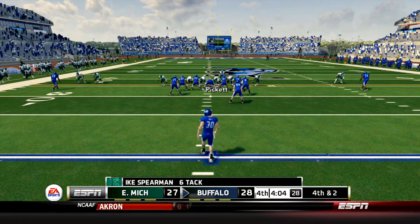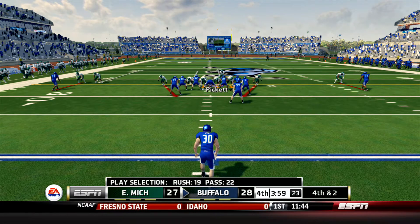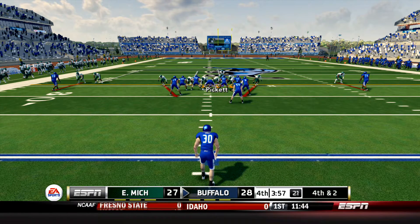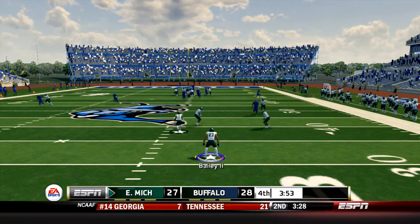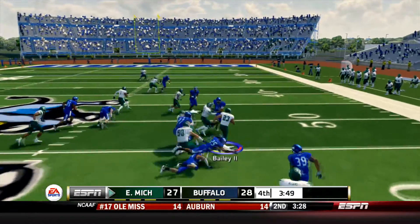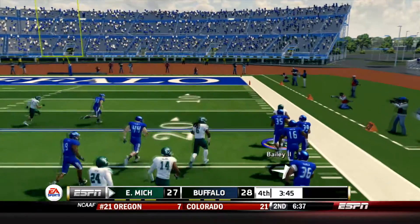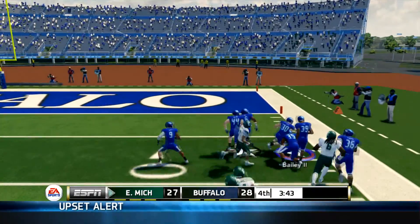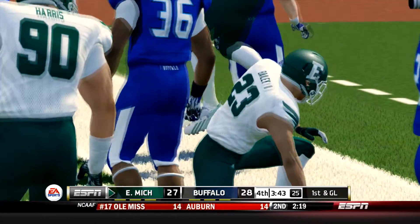It's now 4th and 2 and the Eagles are going to get this ball back with under four minutes to go down just one point. Let's see where Sergio Bailey will set them up. He takes it, makes a move, breaks the tackle, he's across the 50, 45, 40, he's down the sideline, 30, 25, 20, 15, 10, 5 - wrestled out of bounds at the seven-yard line is Sergio Bailey! We've seen Sergio Bailey make play after play after play all season long and what a punt return here.